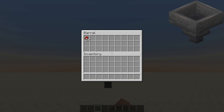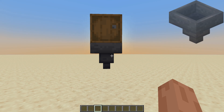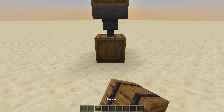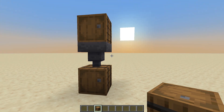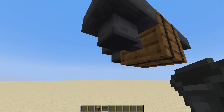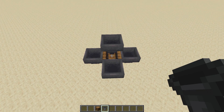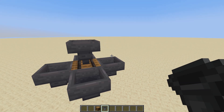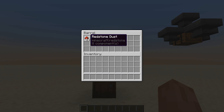Hoppers move items between containers. They can pull items from the container above and push them into another container in the direction they are pointing, either down or to the sides. When a hopper is powered with redstone, it locks and stops moving items around.